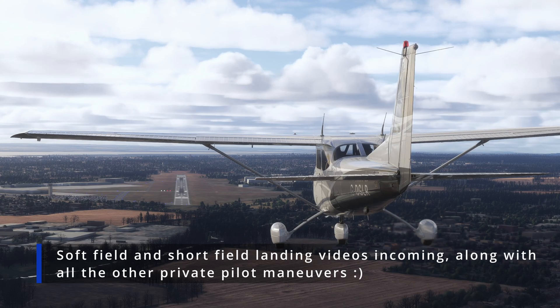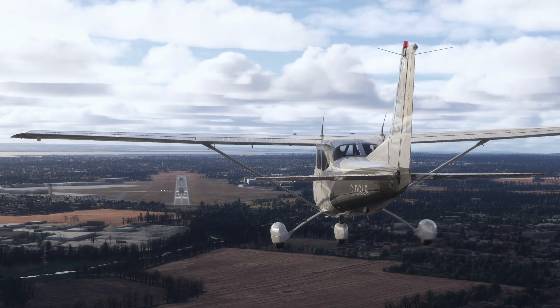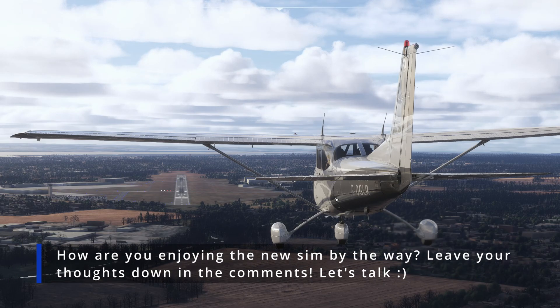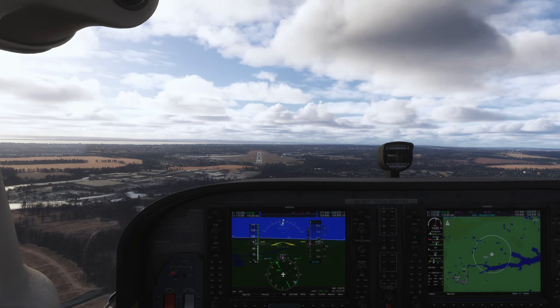We are in a Cessna 172 G1000 as usual today, and we are almost on final at the airport. As you can see, we have two yellows and two reds, which means we are exactly on the glide slope. I have active-paused the sim so I can talk through this intro — let's jump right into the cockpit.